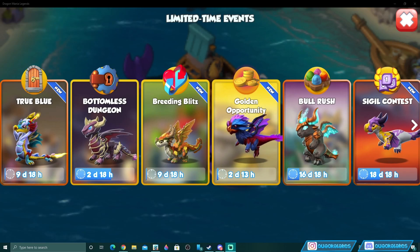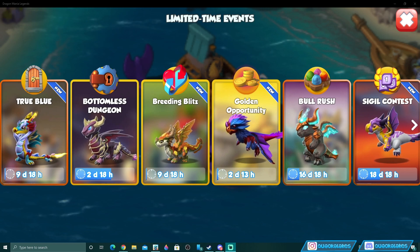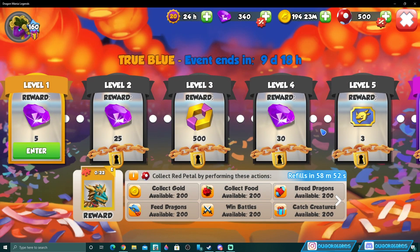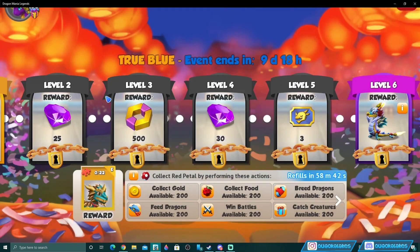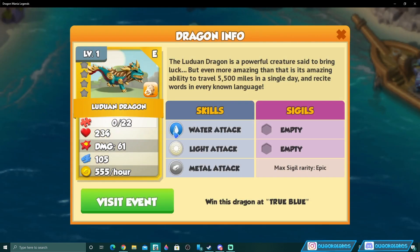G'day mate, we've got the brand new True Blue Castle Event coming to DML. Disappointingly, it is a Chinese themed event rather than an Australian one. This is a regular castle event lasting 10 days — just over a week. In this event we have the old Azure Dragon as a possible reward at level six, but the main reward is the Luduan Dragon, a pretty epic dragon with water, light, and metal elements.